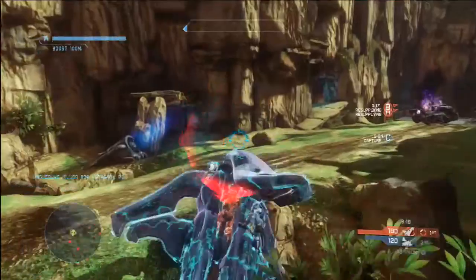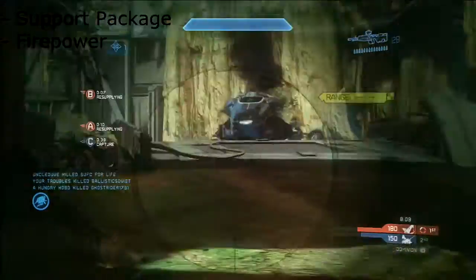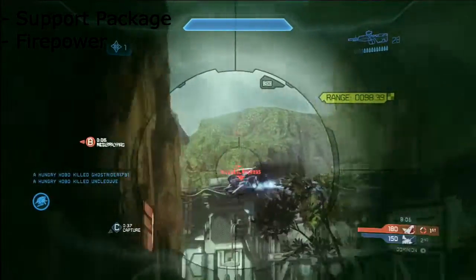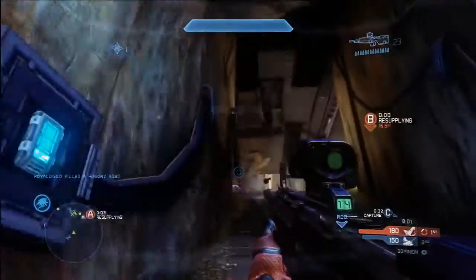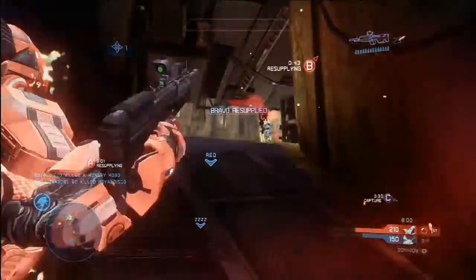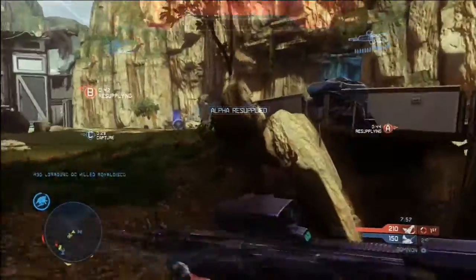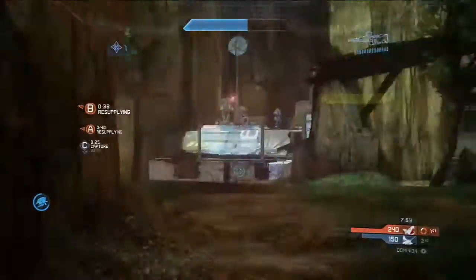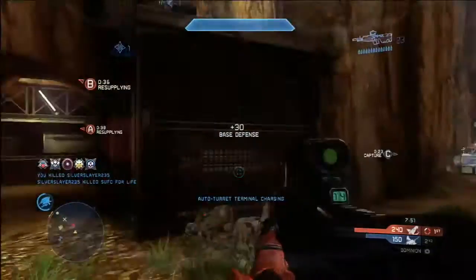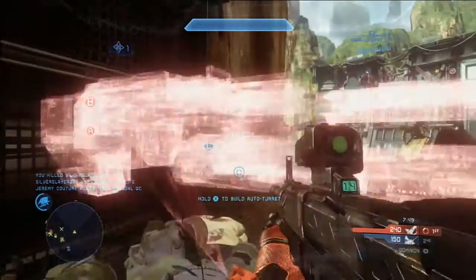Now, when you're using the Firepower support upgrade, you actually have two primaries, and the second primary we're going to be bringing is an assault rifle. Now, before all of you go — oh, the assault rifle sucks, it's a pea shooter, blah blah blah, you're not going to kill anything with that piece of crap.